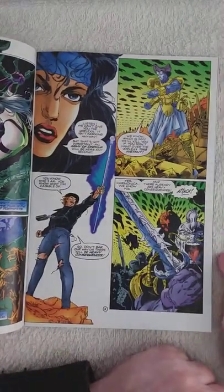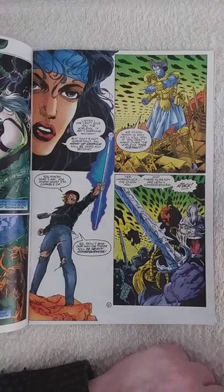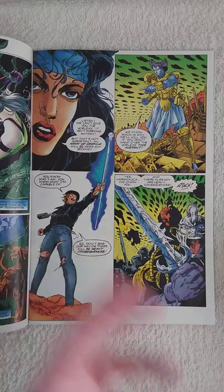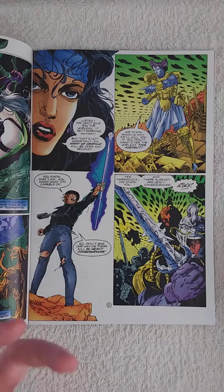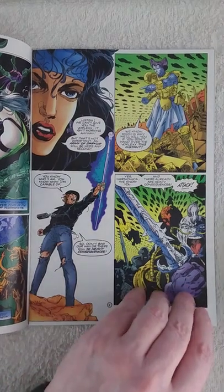Leila says to the leader of the Erwin army: 'Hey, we can give you the Vorlex — it isn't working anyway — but an army of Darkour will be here any second.' The leader says they know, but they're going to kill the Solution first and take the Vorlex. The Vorlex is basically an infinity stone — it grants wishes but corrupts the user the more it's used. Then the Erwin army attacks the Solution.